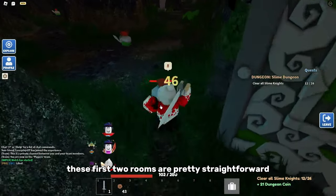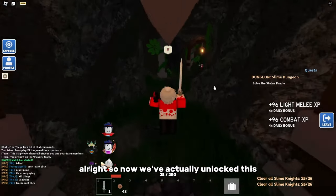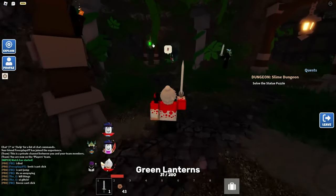These first two rooms are pretty straightforward — all you have to do is kill things and that's pretty much it. Now we've unlocked this area and you're going to head to one of these green lanterns.